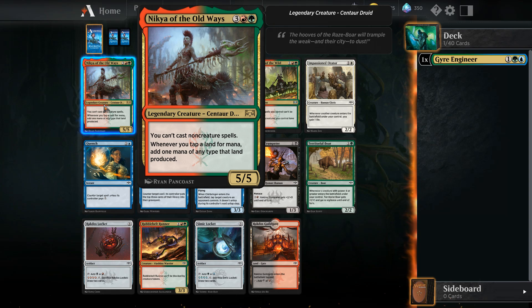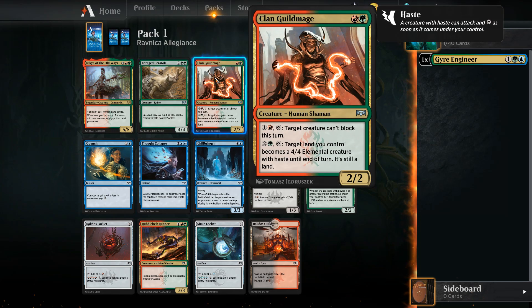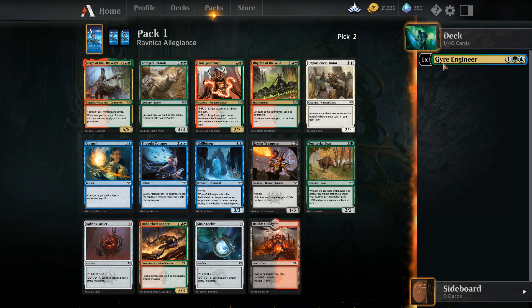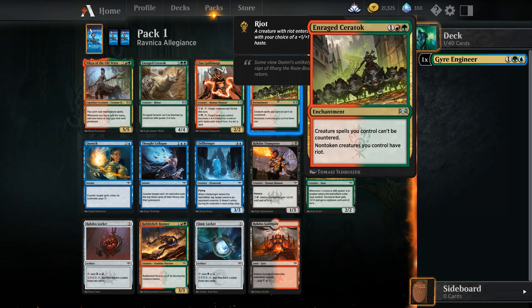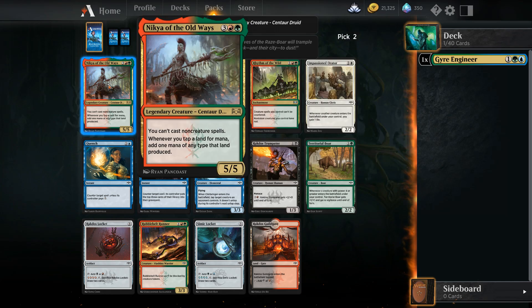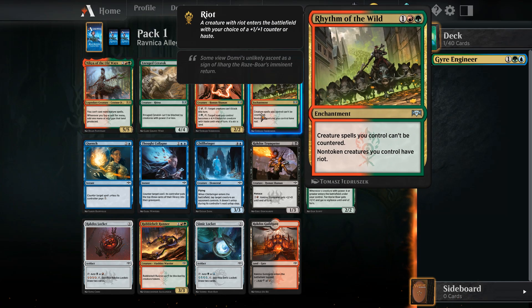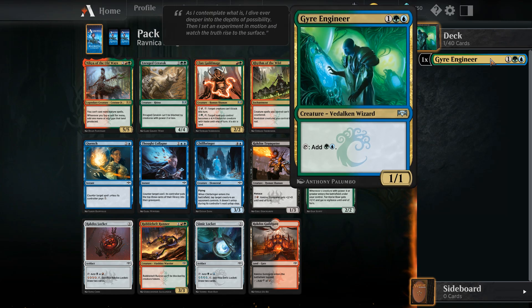You can't cast non-creatures when you tap a land for mana; add one mana of any type that land produced. Target creature can't block this turn. Target land you control becomes a 4/4 elemental creature with haste, and if done it is still a land - that only costs three. Can't be blocked by creatures with power 2 or less. Creature spells you control cannot be countered - non-token creatures. Do we grab that? I'm going to grab that. If this comes back around, we're taking it and we're going to be a pure creature deck, and that will just help out with the mana stuff.